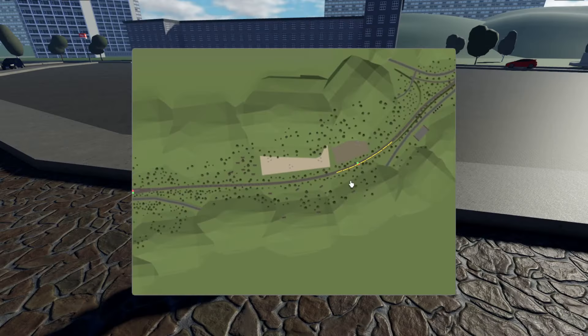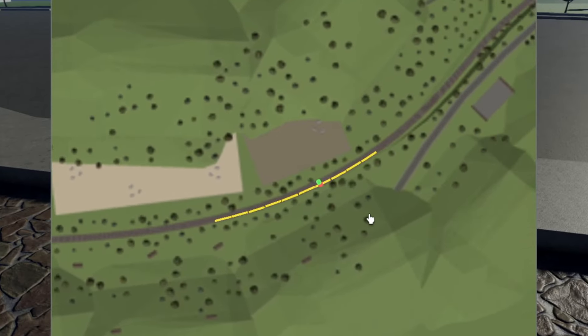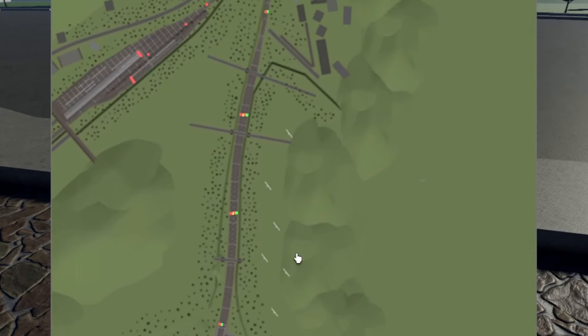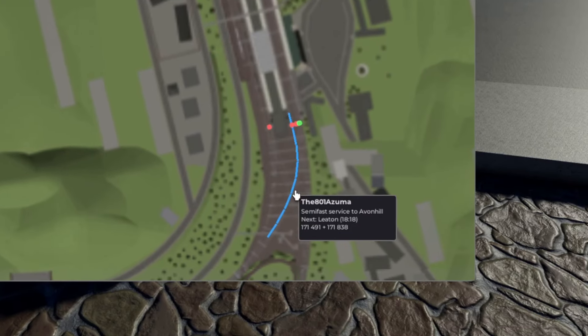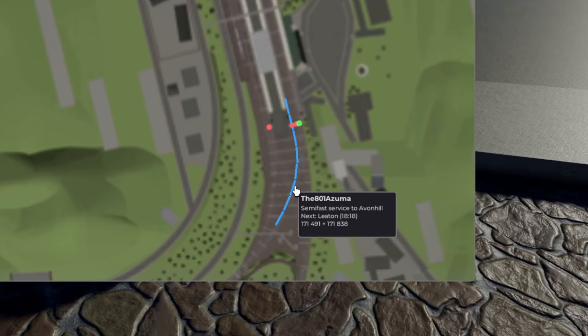Now for some general miscellaneous stuff. The live map has been updated, which now includes color-coded trains depending on whether they are regional or intercity services. You can also click on them on the map to gain more info about them, which shows the unit numbers composed in the service and also where they're going — which I think is quite cool.